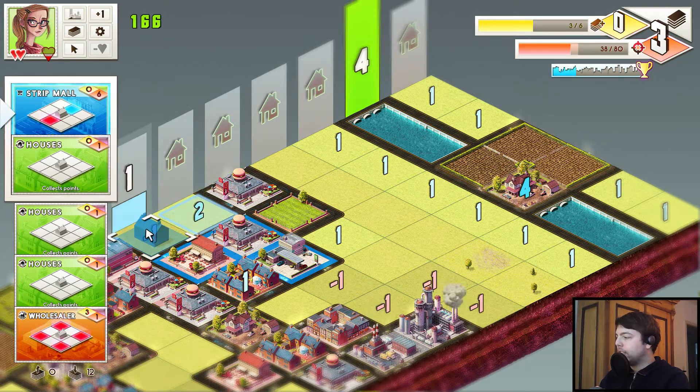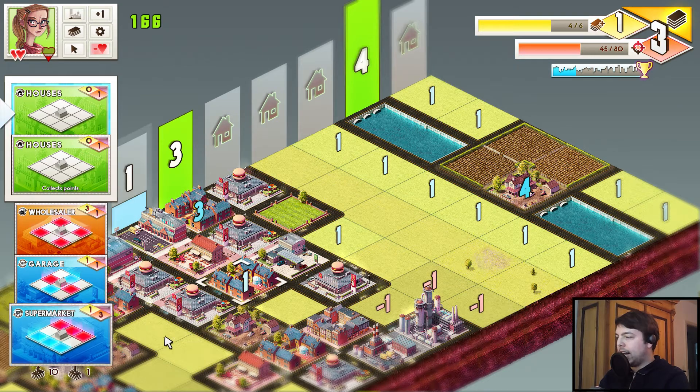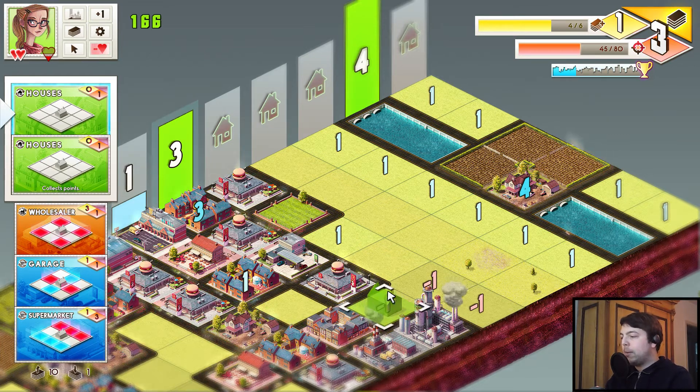Let's try to play kind of optimally. There's a supermarket — we need that badly. So we put down a house here. Oh, she placed it. Okay, she screwed me — now she placed the stupid burger thing here. So now I cannot even place the supermarket there anymore. Placing the supermarket here is not enough, so we will never clear that column.